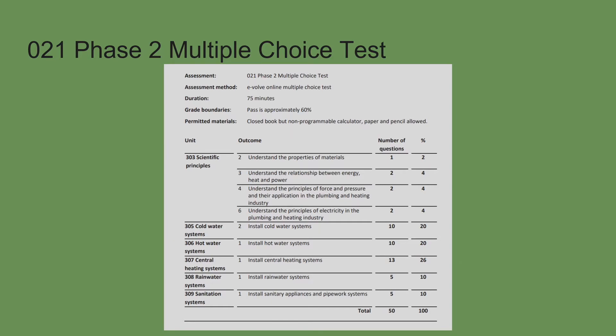You can see the breakdown: scientific principles — one question on understanding properties of materials, two questions on understanding the relationship between energy, heat and power, two on understanding the principles of force and pressure in relation to plumbing and heating, and two more on understanding principles of electricity in the plumbing industry. This is basic electricity — the main bulk is covered in phase three. Then ten questions on cold water, ten on hot water, thirteen questions on central heating, five on rainwater, and five on sanitation — giving you that grand total of 50 questions.